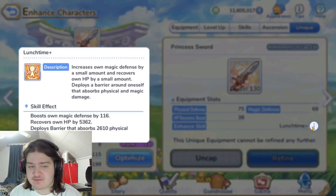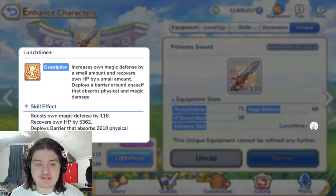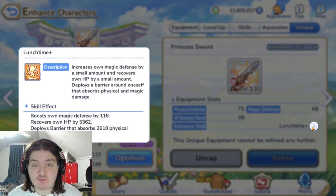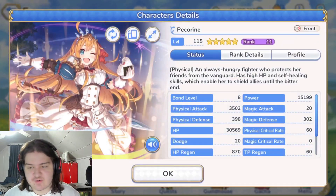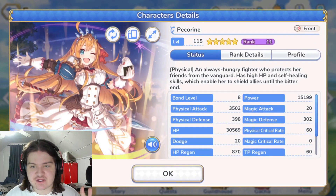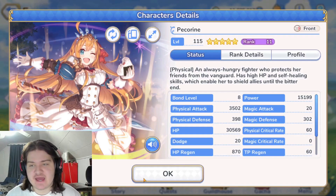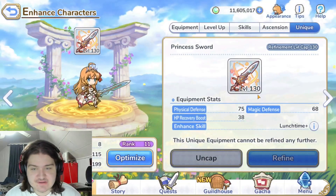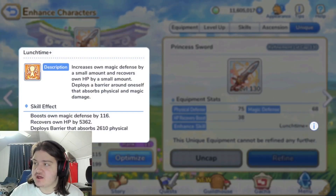She also gets an HP recovery boost, which is really good because of her Lunchtime+ ability. That ability will now recover 5,000 HP and boost her max defense by 116. So she'll be sitting somewhere around 400 physical and 400 magic defense with her unique equipment passive and active combined on top of being maxed out at rank 11.